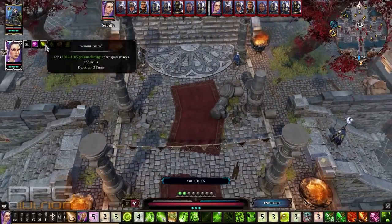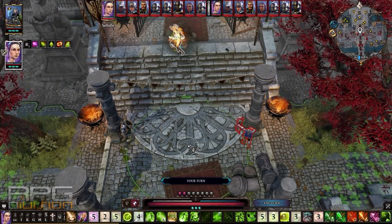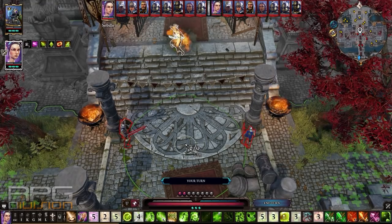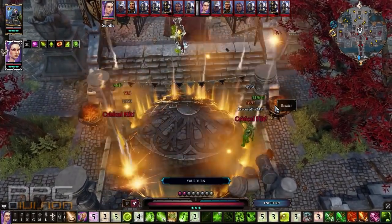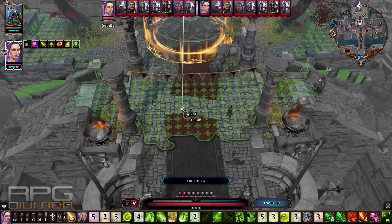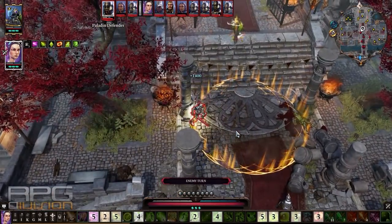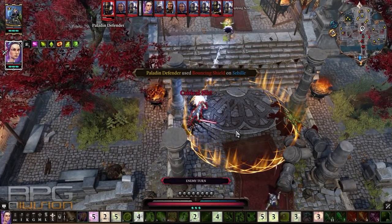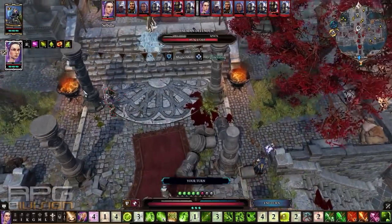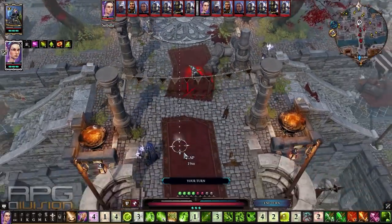Now we have a ton of elemental buffs — fire and poison work together very well. We'll immediately use reactive shot, which is one of the best skills from the huntsman tree. I'm not worried about taking too much physical damage; I'm more worried about elemental damage because my magic armor is low and these elementalists can strip it pretty easily.